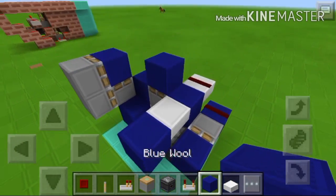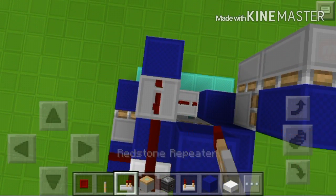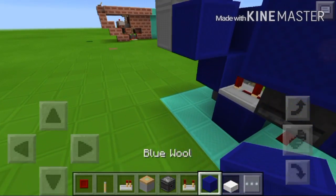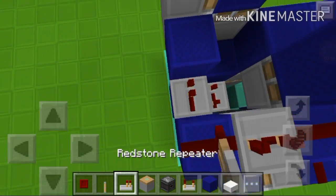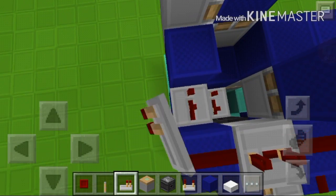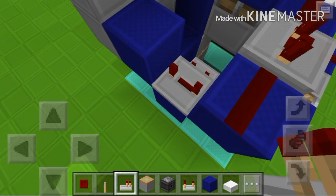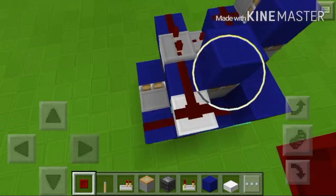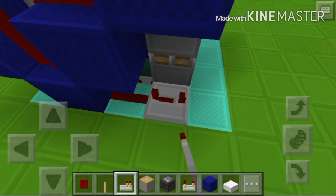Place a block, put the redstone there, add a repeater set to three ticks, then some more redstone. Get that block there and this block here with the repeater set to four ticks. After you place that repeater, get this redstone right there, go to the side, place redstone, and then a repeater set to four ticks.